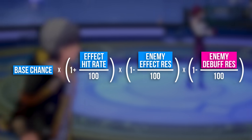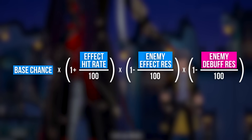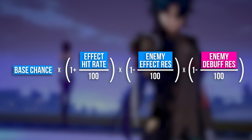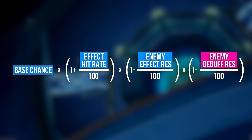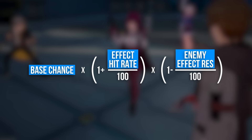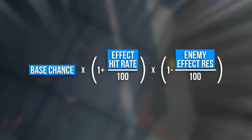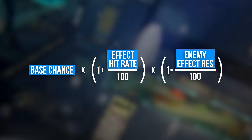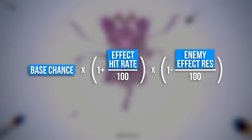Most of the time when you choose to play Kafka, it'll be against enemies with lightning weakness. Enemies with lightning weakness won't have shock resistance, because that'd contradict the entire point of them being weak to lightning in the first place. Because of this, I'm going to dismiss the enemy's debuff resistance. Just bear in mind if the enemy has shock resistance, you won't be able to dismiss that last part and you'll need more effect hit rate to compensate for it.